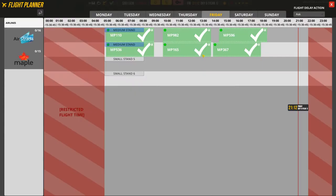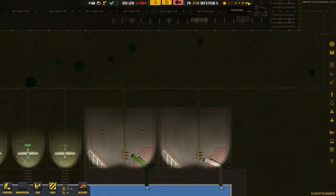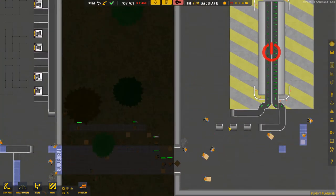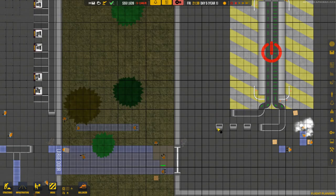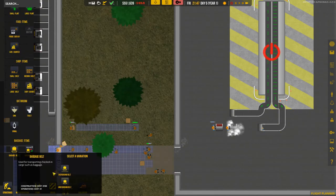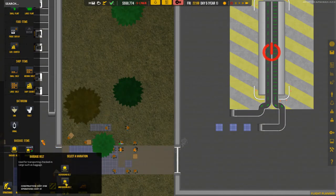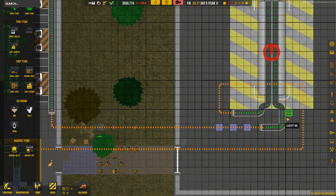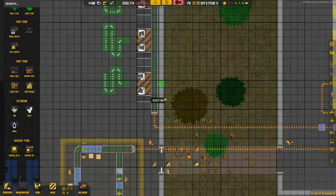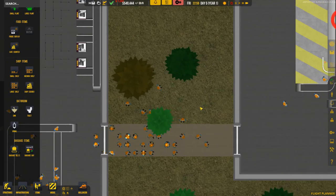I've already scheduled some more flights for tomorrow, Sunday, and Monday, so we'll see everything working soon. When you have these belts, you can check whether they work by looking at the animated arrows — make sure everything is going in the right direction. Sometimes it might be facing downward when it should curve, and that can cause problems. You might also run into trouble if you put two belts next to each other and one of them reverses direction.